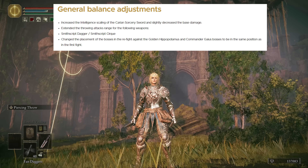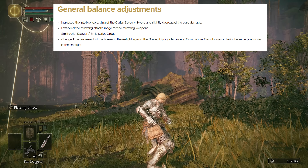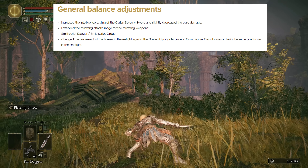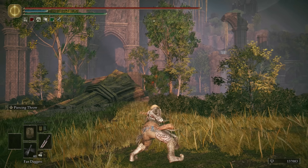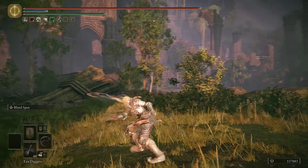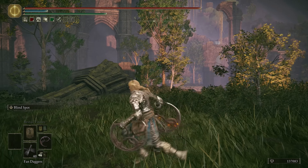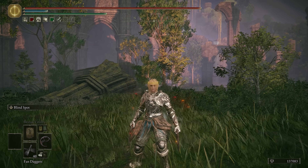Next on the list, they extended the throwing attack range for the Smithscript Dagger and the Smithscript Cirque. I didn't really use the daggers much — I tried them a little bit in my playthrough but I noticed the range was kind of lacking. It does seem like they increased it visually here, and the Cirque definitely seems longer than it used to. I never really ran into anyone using these weapons either, just because they weren't the most powerful.